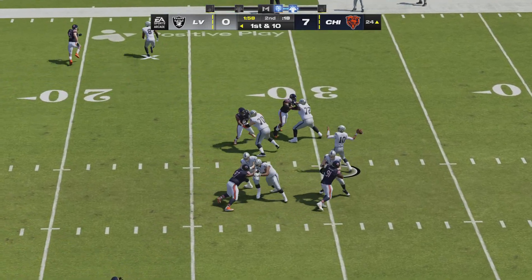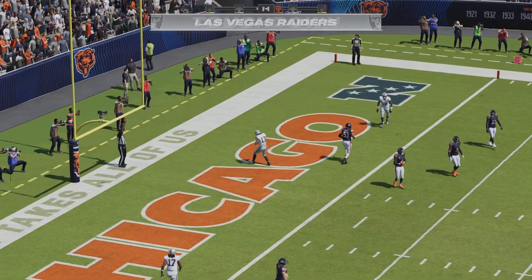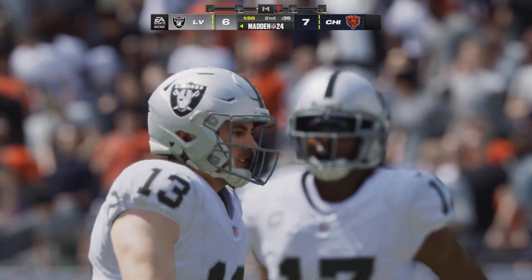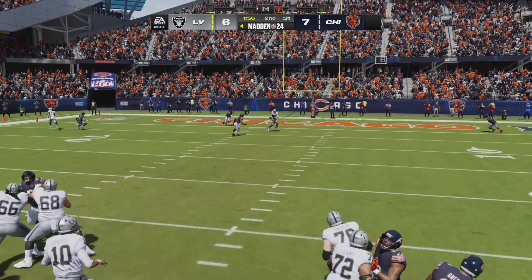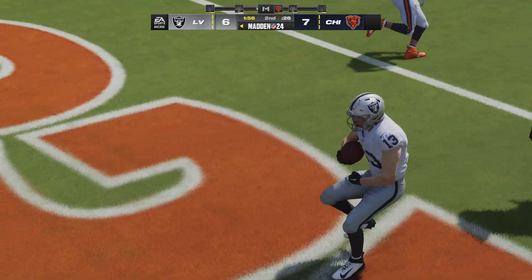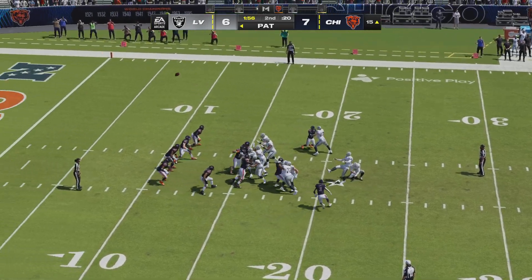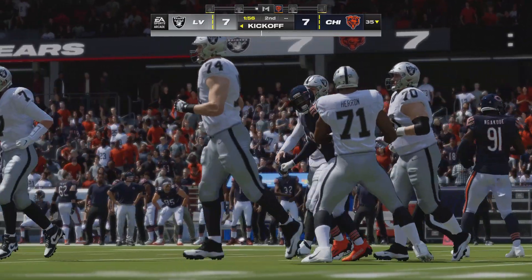Garoppolo on first down — this is caught. Touchdown! Hunter Renfro — a 24-yard touchdown — and the Raiders are within an extra point of tying up this ball game. When we draw up defenses on the board, we account for every receiver, but on that particular play, somehow he was wide open and it became an easy touchdown pass. Extra point by Carlson — up and good — and we are tied at seven.